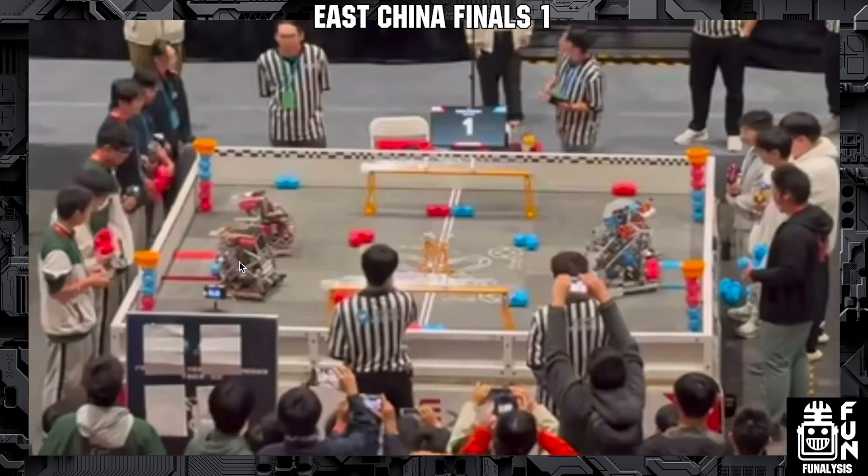Let's jump straight into this match, but first let's introduce the teams. On the Red Alliance on the bottom left we have 10505N and on the top left we have 18968K. Then on the Blue Alliance on the bottom right we have 8977A and we have 9123C on the top right.